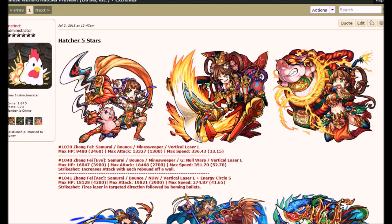She's Fire Element. She's a Samurai, and both of her forms are Bounce. Her Evolved Form is a Mind Sweeper with a Gage Shot of Null Warp, and her Bump Combo is a Vertical Laser L. Her Ascend Form, also Bounce, is Null Damage Wall — that's her ability — and her Bump Combo is Vertical Laser L plus Energy Circle Small. Stat-wise, the Evolved Form has higher speed, and the Ascend Form has a little bit higher attack. I kind of want to get her just because of how she looks, and she fights with a freaking pig. That's totally dope.